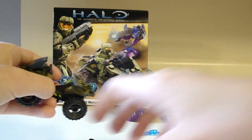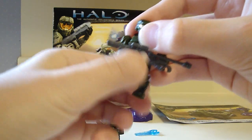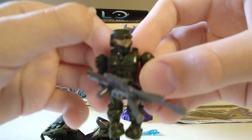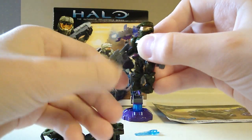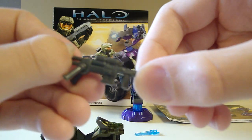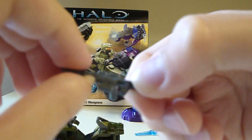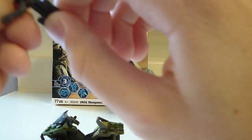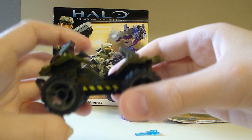These figures are not included. This is the figure you get — a UNSC Spartan II with a Sniper Rifle. This is what the Sniper Rifle looks like. This is an attachable piece, this disc right there — so you attach that. The Sniper Rifle looks pretty cool. It's nice to have another weapon.